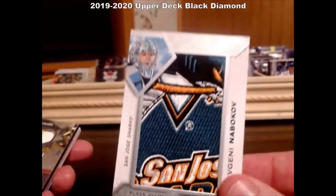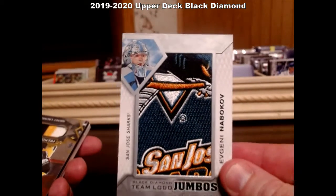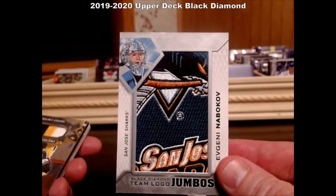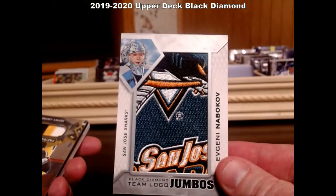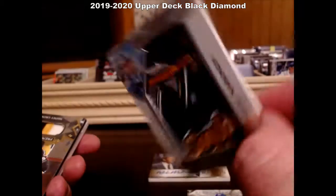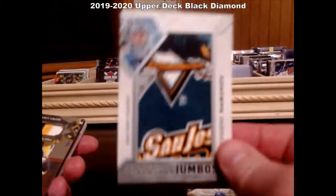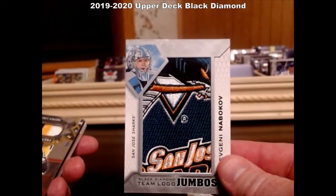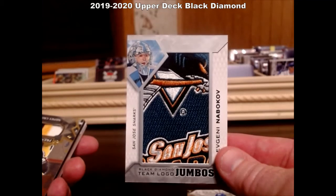All right, Sharks player. Getting the back off — Black Diamond team logo jumbos. Nabby baby! That's a cool patch. These are super thick, dude. I'm gonna have to go buy sleeves and top loaders or something for these. I had no idea this is what this was.